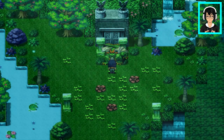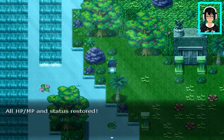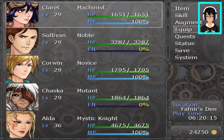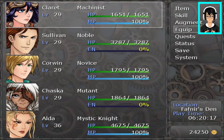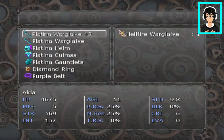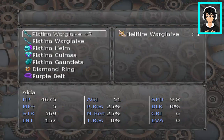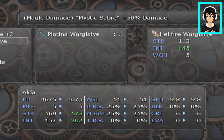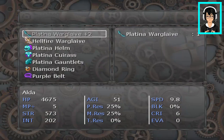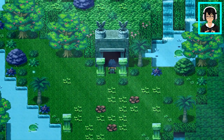Hellfire Warglaive — that looks awesome! Let's cure, of course, that's the important thing. I'll take my time to grind and go back to town to restock some items and get better equipment. Pretty normal. Hellfire Warglaive — I don't know. This is good, I'll use that instead. Alda, she's pretty much the main powerhouse now, aside from Claret.